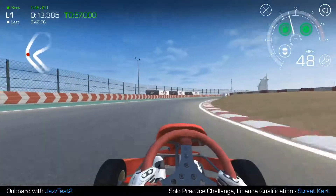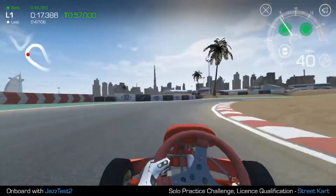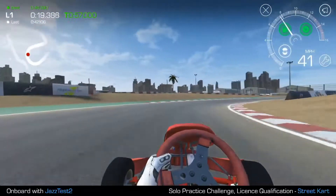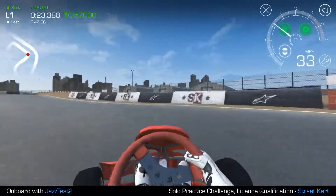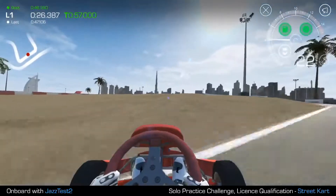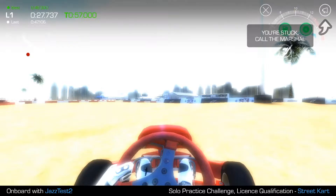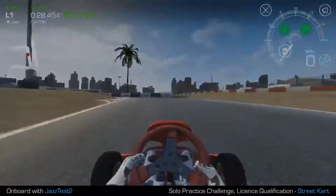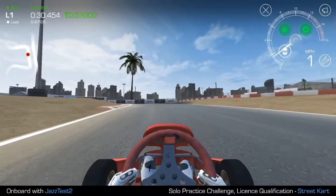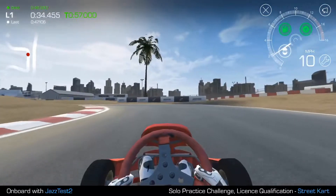I'm going to demonstrate what happens if you do go off the course. We'll go through the sweeper, and I'm going to carry a little too much speed into this sharp left-hander. Oops — I'm off. I hit the wall, I've lost control of the kart, and I'm into the sand. Now what I do is I hit the megaphone, and that will put me back on the course. It normally takes about six or seven seconds.